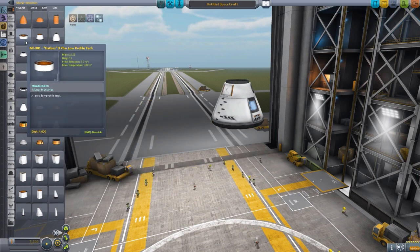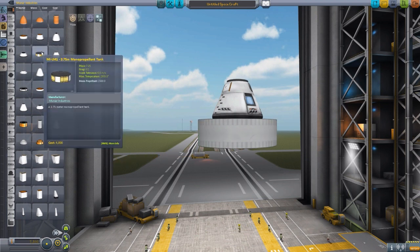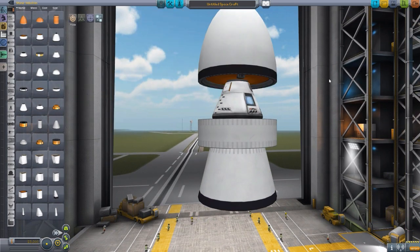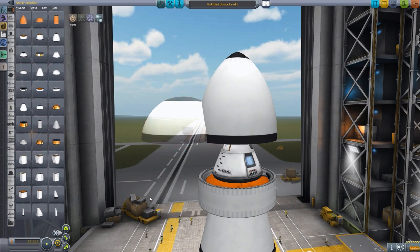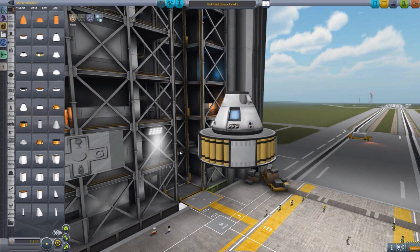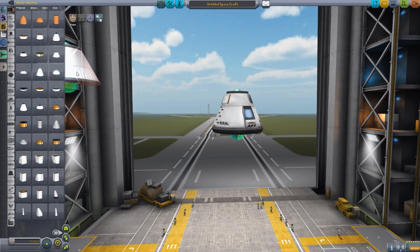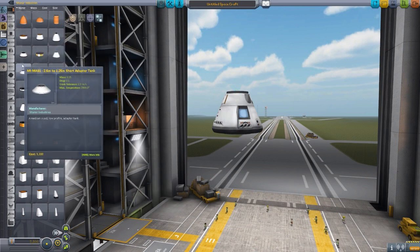Moving to the next line, we have the Hatbox 3.75 meter low-profile tank — just a thinner version of the standard 3.75 meter tank. We also have a 3.75 meter to 2.25 meter adapter tank, a nose cone to go with it — dear god, that thing is massive — and a dome tank as well. There's also a 3.75 meter monopropellant tank holding 1500 units, and an adapter to go from 2.5 to 1.25 meters.